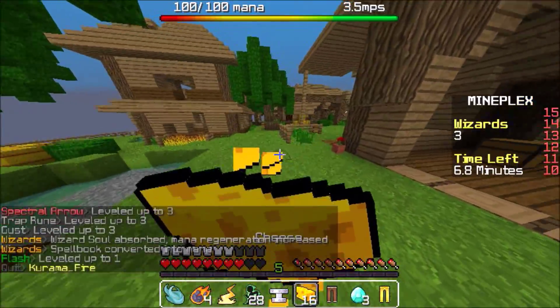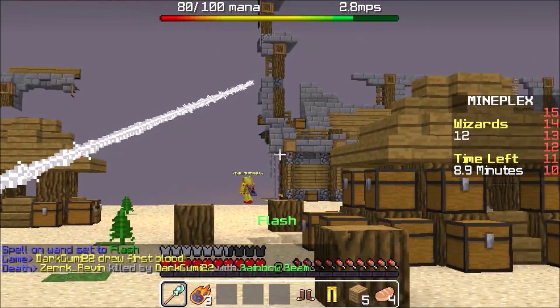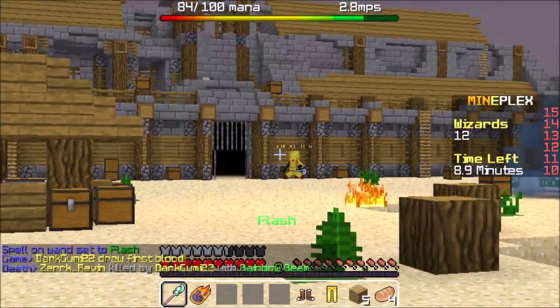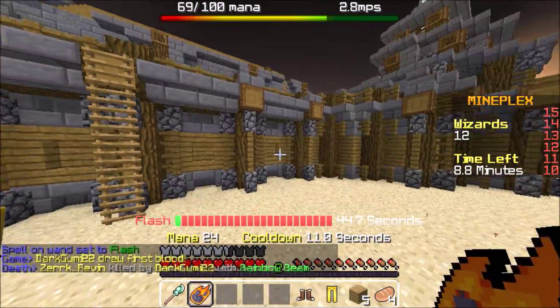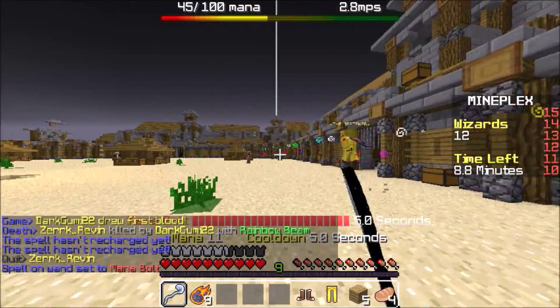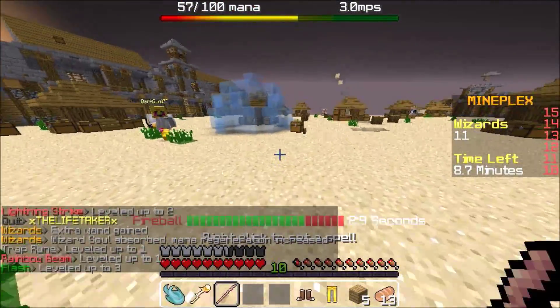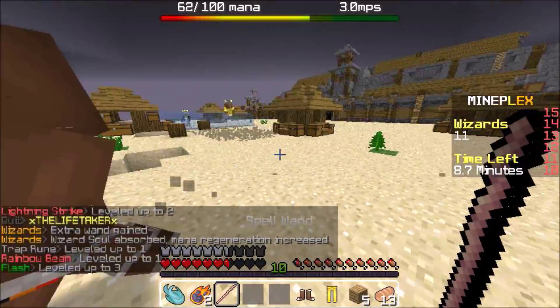So I want you guys to use this as a cleanup kind of combination. For example, I got this Golden Guy all the way to low health, so I'm going to use Flash, Fireball, and use some other spells to clean it up — for example, Mana Bolt. Like I said, if you have Gold Armor or Iron Armor, the armor will actually block out most of the Fireball's damage.